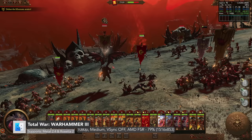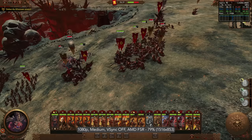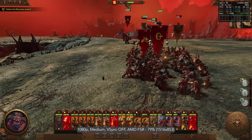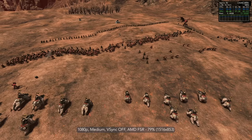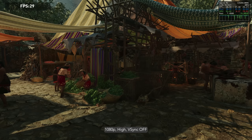Here we have Total War: Warhammer 3 by Feral Interactive. With support for Metal 2.4 and AMD FSR 1.0, it's one of the most demanding games on Apple Silicon. It runs under Rosetta, but Feral have specifically optimized it for the Apple Silicon architecture. The best experience on this MacBook Air is at 1080p medium with AMD FSR enabled and a screen scaling of 79%, upscaling from 1516 by 853 to 1080p. Average FPS is 39.7 in battle and 29.5 in campaign.